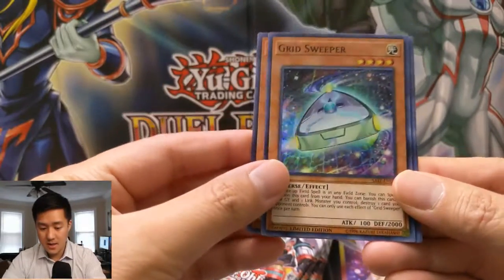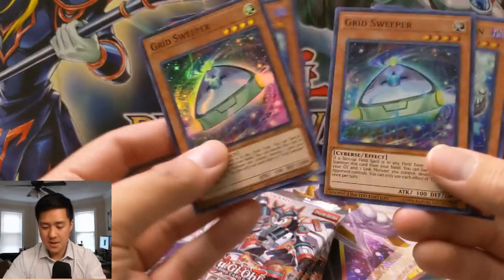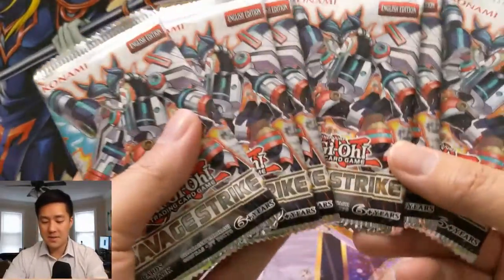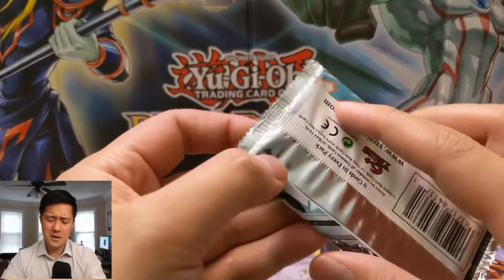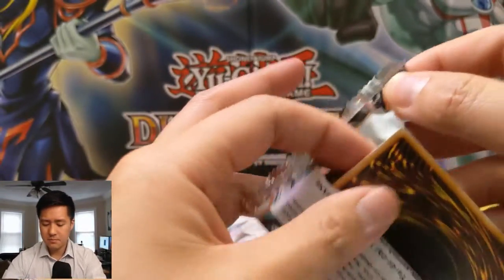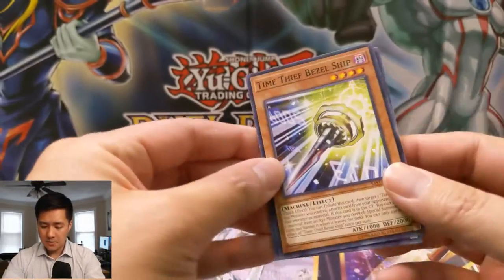Let's check out our promos — we have White Rose Dragon, Grid Sweeper, and the same two promos twice. Then we have six packs of Savage Strike. These are unlimited, however that doesn't really make much of a difference — only about a couple dollars difference. Let's get into this.